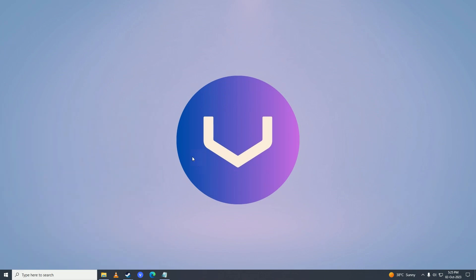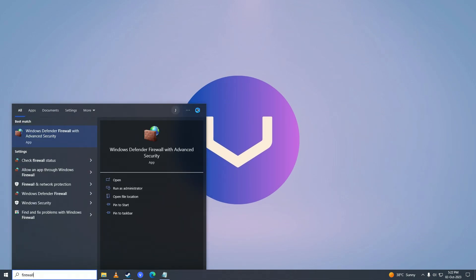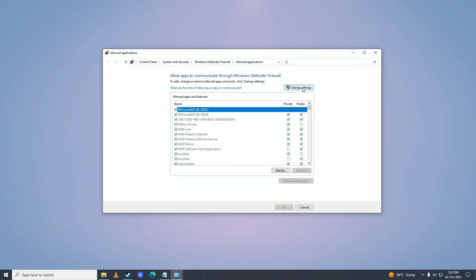After restarting, try playing the game. If that still doesn't help, open the Start menu, search for Firewall, and click on Allow an App Through Windows Firewall. Click Change Settings and see if Counter-Strike 2 is already listed. I already have it listed here.